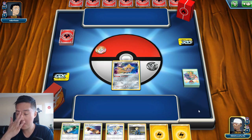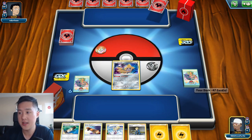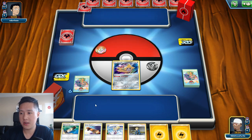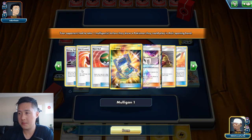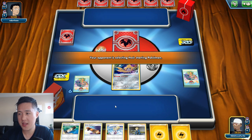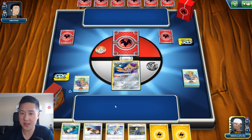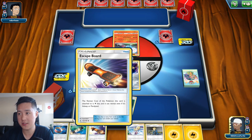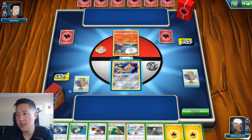The opponent did mulligan, and we have a good start — Jirachi is always a good way to start, and we do have a Lillie in hand. Ideally we can put another Jirachi with the Escape Board on the bottom. I see a Welder — what does Lusamine do? Looks likely like a Reshizard opponent. When they go first I feel like that's a good idea because when they go first they just Kiawe on a Reshizard turn one. Oh wait — Blacephalon!